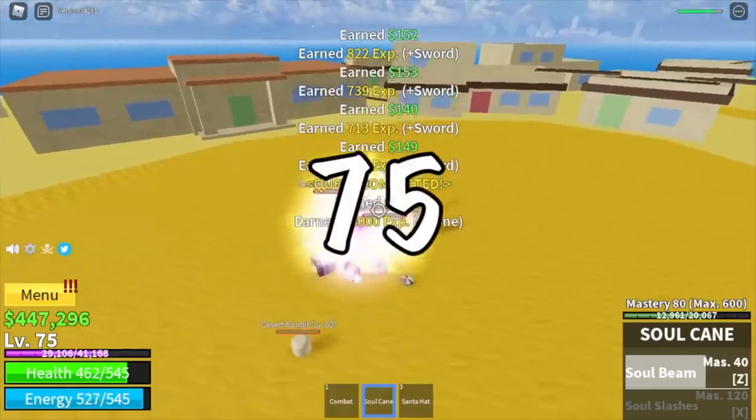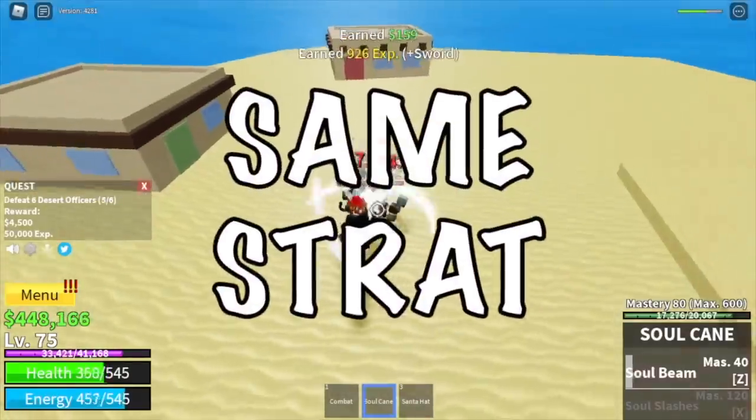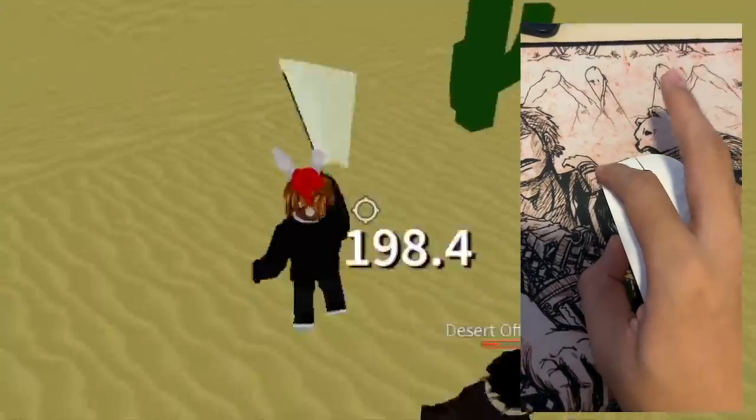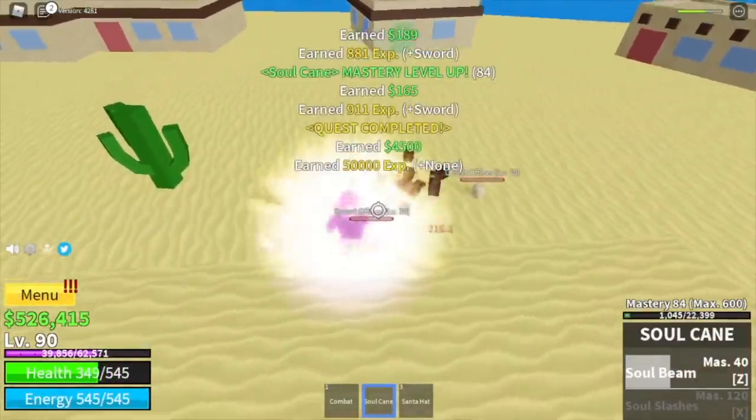Goal here is to reach level 75. Next up, desert officers. Same strategy guys, but if you're feeling strong, you can always use your left clicks.